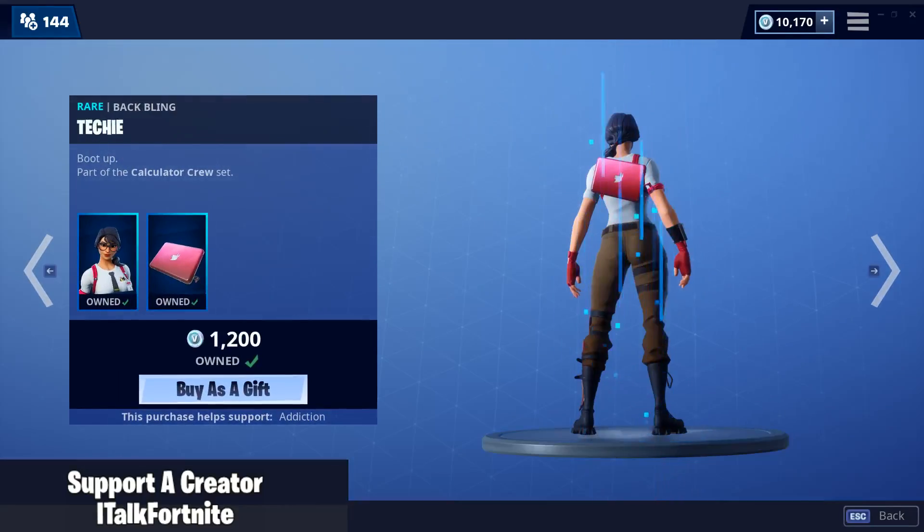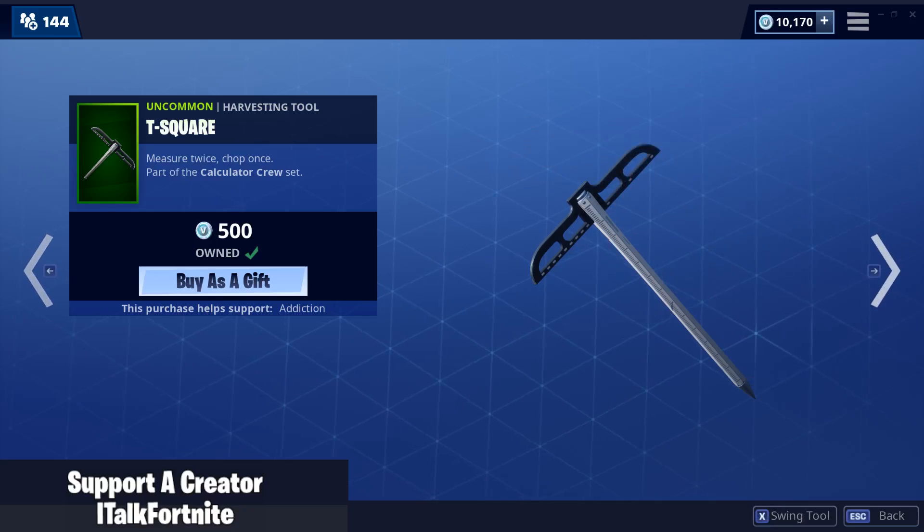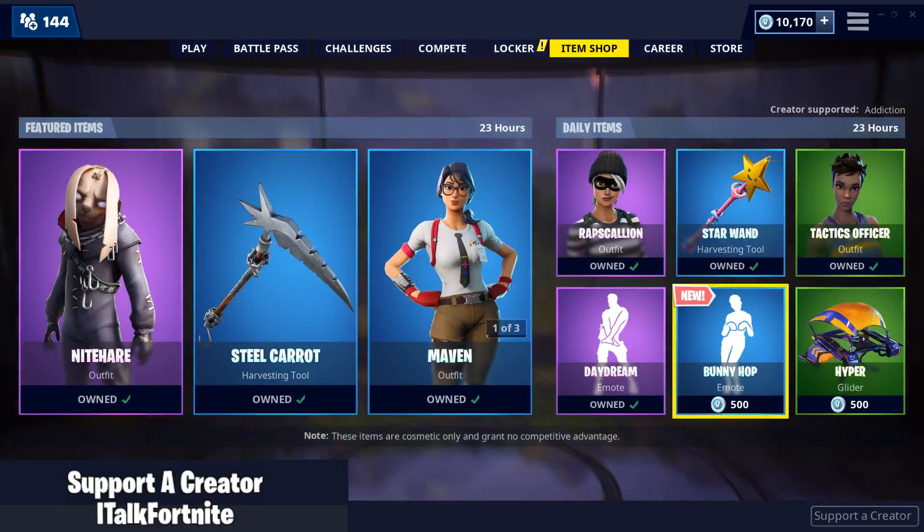Maven is back — great skin. Comes with a back bling Techie. T-square. And the Paper Plane glider. Very quiet, very good glider.